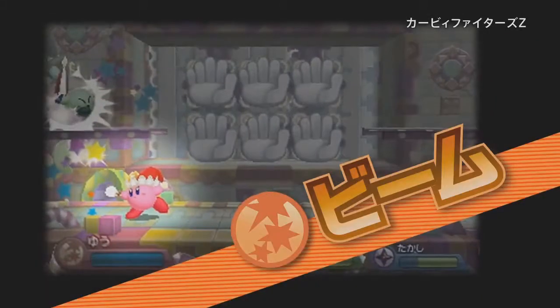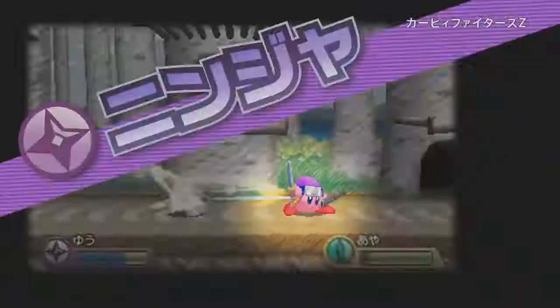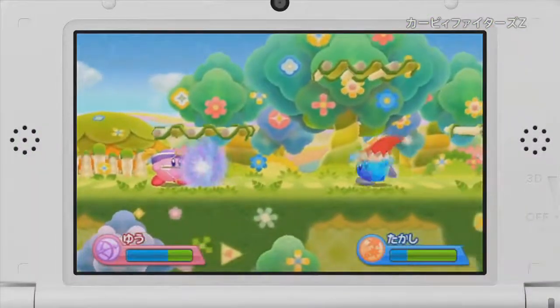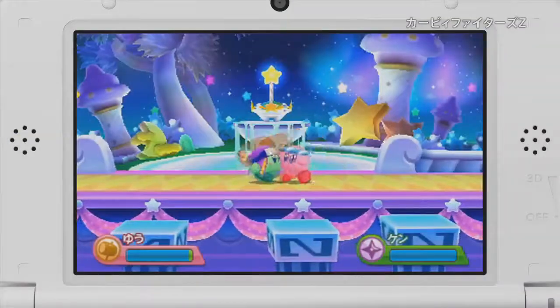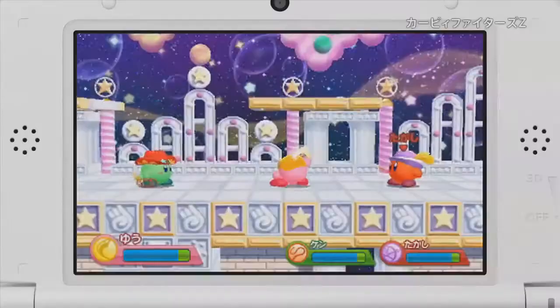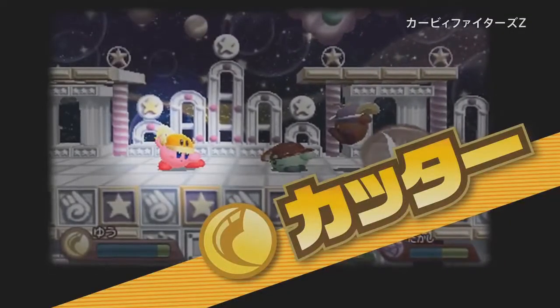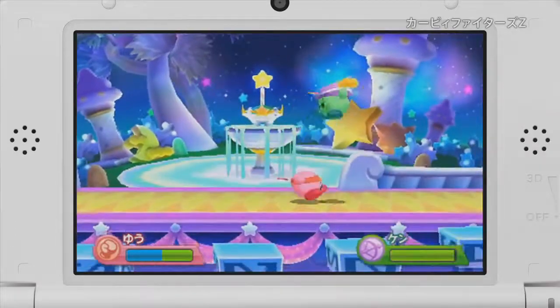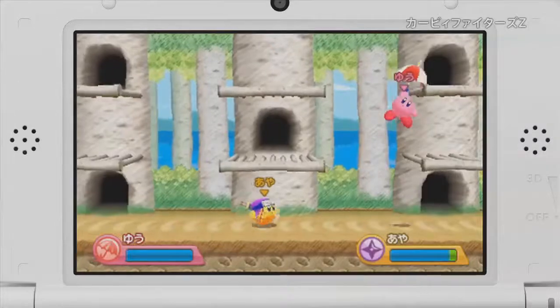Beam character looks more like a mid- to long-range fighter. I'm going to analyze this sort of like Smash. Ninja looks to be more of a long-range character, sort of like a hit-and-run. Archer is definitely a long-range character, sniping people from afar. Hammer Kirby's going to be up in your face, doing powerful damage the whole time. Cutter Kirby looks mid- to long-range, as he's using his boomerang a lot to try and keep enemies at bay. Fighter Kirby's going to be all up in your face, fighting with that Shoryuken! Classic fighter.